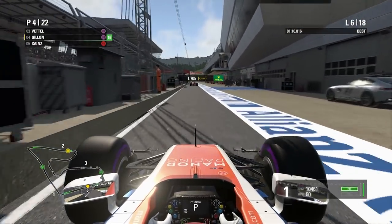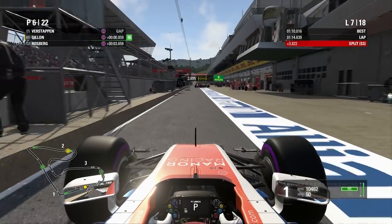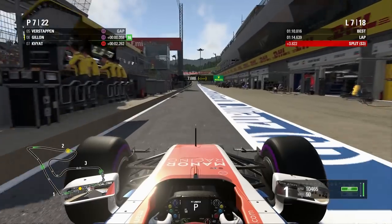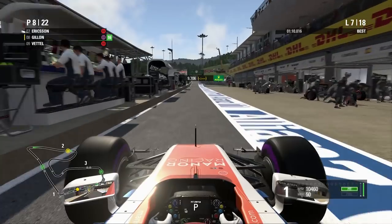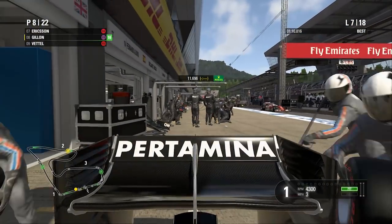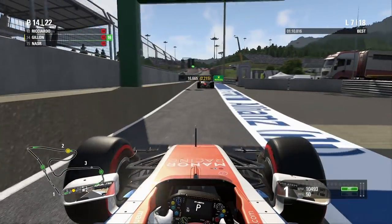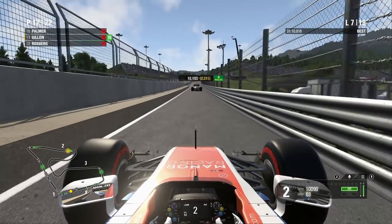We had our penalty in the opening race of the season from the pit stop, and we don't want another one. We do get out ahead of the Toro Rosso. Looks like whoever was in the pit — I think it was a Mercedes, actually Rosberg. A 2.2 second stop — really nice stop for the Manor guys. We're now on super soft tyres, as are the cars ahead.